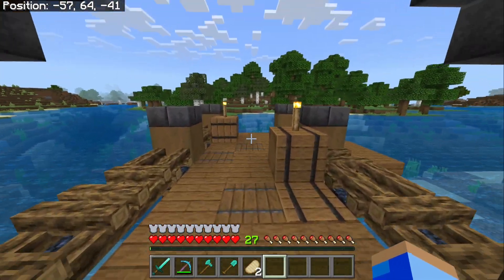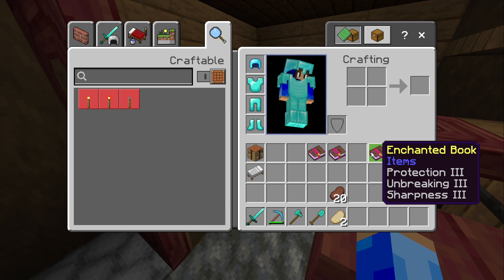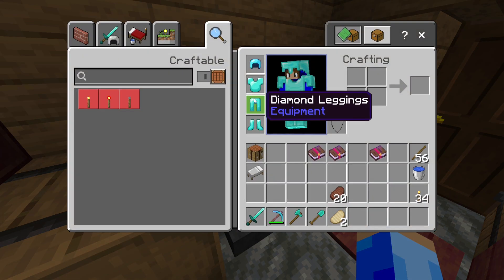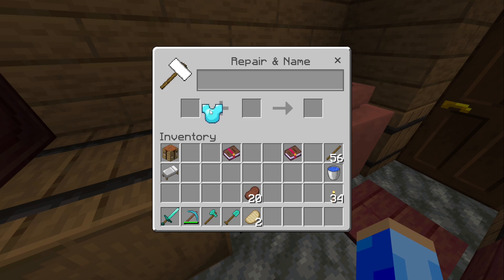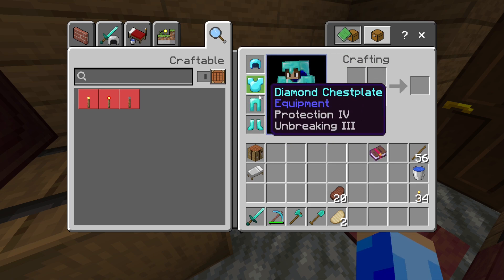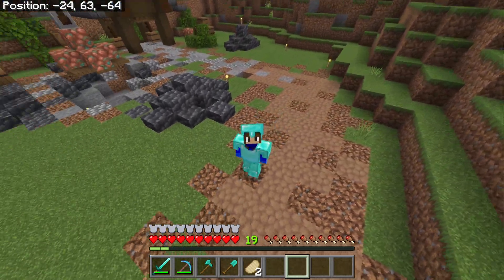Oh, I didn't even bring them. What am I doing? So we have Unbreaking 3 and Protection 3. I'm not sure whether to enchant and wait to use this one, but if we get Protection 3 as well, we can make it 4. I think our safest bet is to wait. I'm pretty sure I want to use them on the chest plate. Let's get it out — Unbreaking 3 and Protection 4. I'm really happy we got all our armor ready to be enchanted. We need a better XP source, but we have Diamond Armor! Look at us, we look fancy.